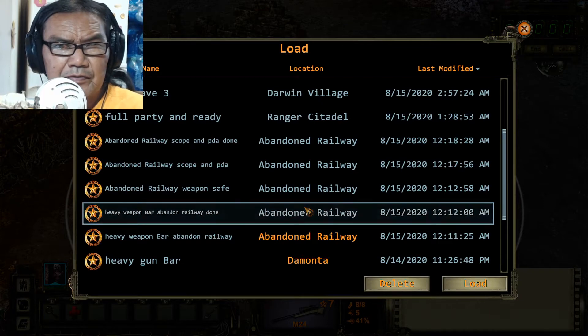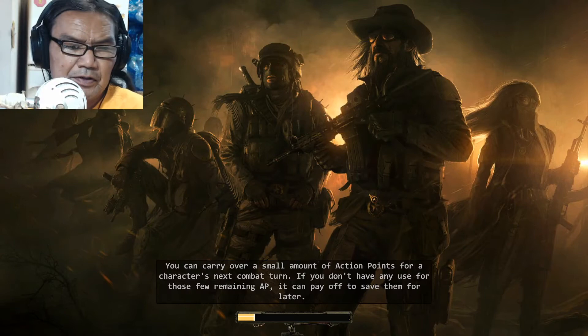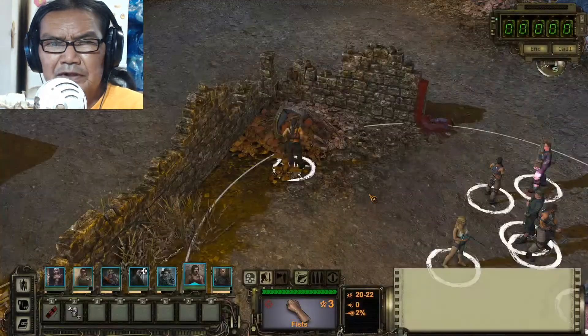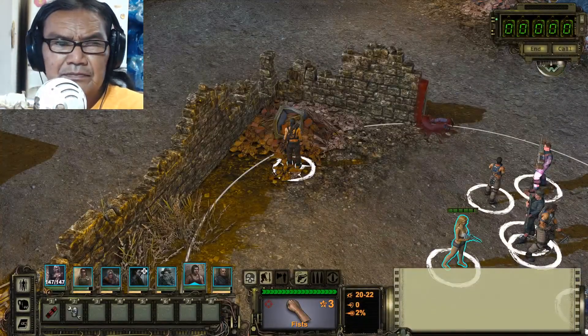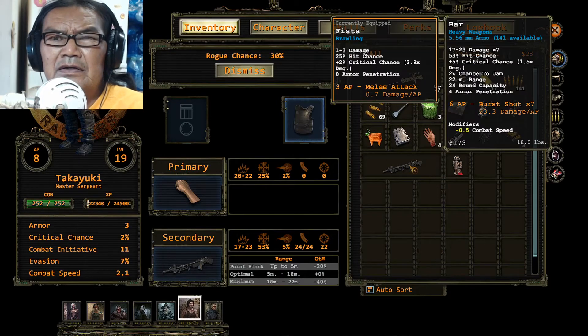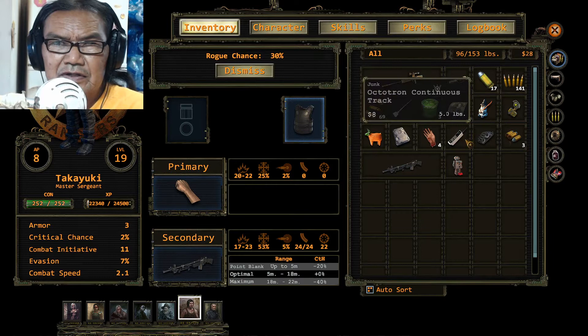Heavy weapon BAR — done, right here. You just blow it up right there. You can get all kinds of things. I did another video where you get the Max 17. Now I got it — you get this, you get this, you get all kinds of things.